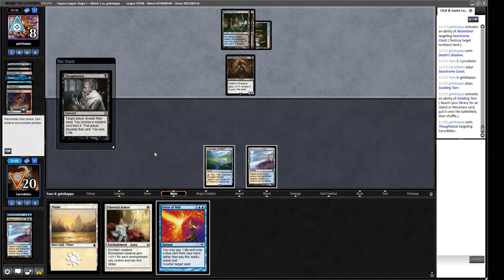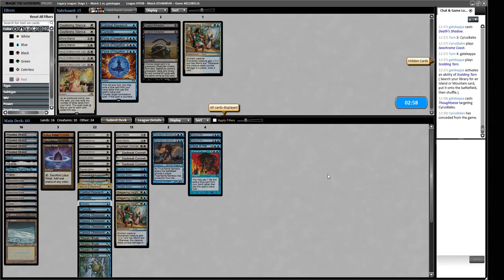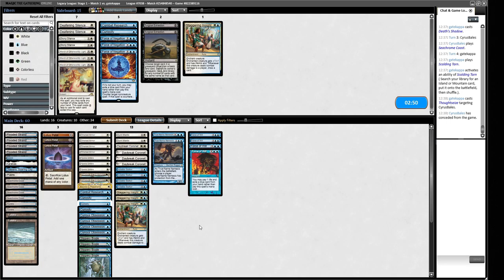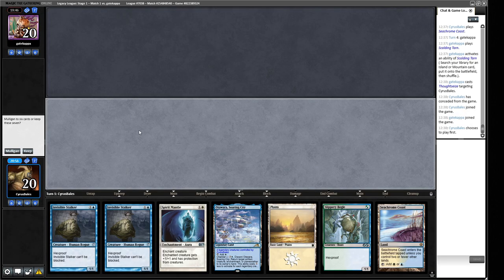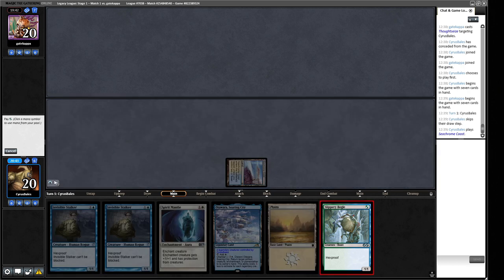I think we can call it here. We don't need to waste time on this game. For sideboarding: the Thoughtseize plus counterspell deck is not one we're particularly hoping to play against. We'll submit and try to play out a turn one threat. Our opponent can run Powder Keg to blow up our guys. Okay, we don't have a problem with creatures here, so we'll keep this and play out the Slipperiest of Bogles.